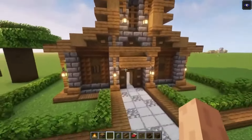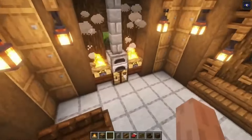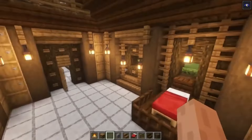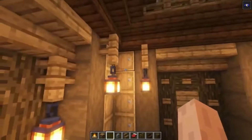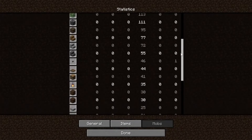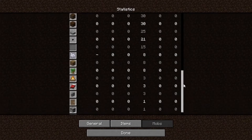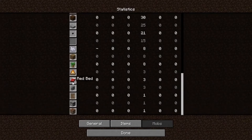Let me quickly show you the interior of this house. We got a lovely bedroom over here, a simple kitchen and some windows on the sides with some storage areas at the corners. I will have the requirement list in the description as well, so you want to keep an eye out on that. You can ignore the amount of beds you need — you only need one.